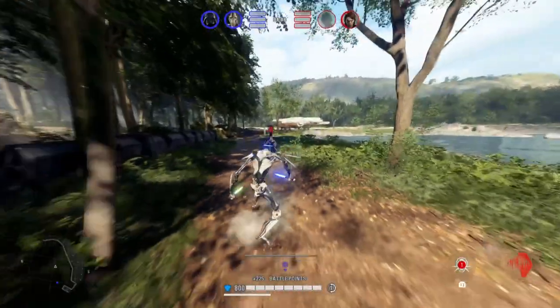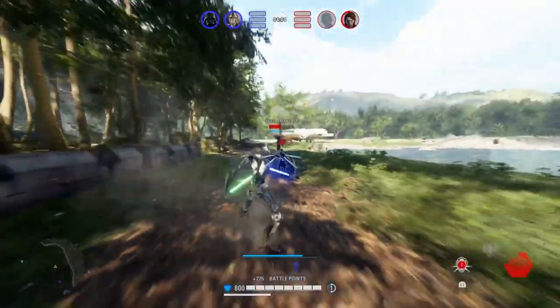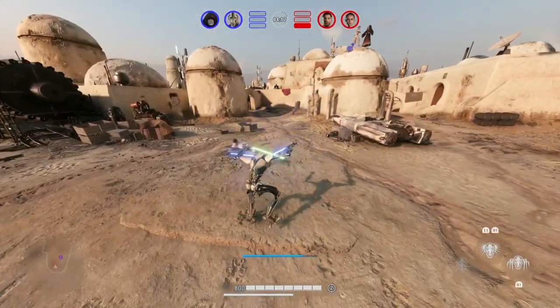After the lunge you're left in a perfect position to jump attack or swing through block. This move is great against unsuspecting enemies because you can get close very quickly and deal a bunch of damage. Grievous is great at dealing lots of damage in a short amount of time, and being able to chain this movement with a lunge straight into the attack is very powerful.